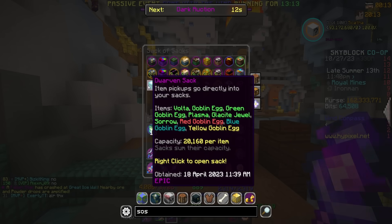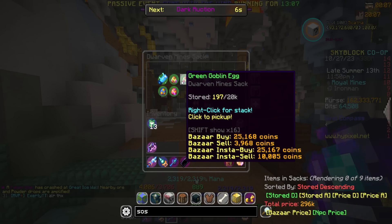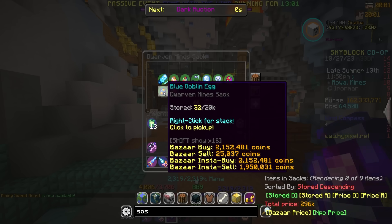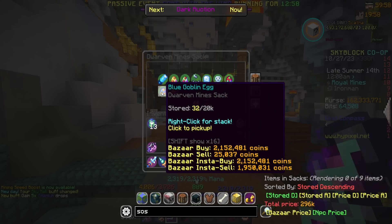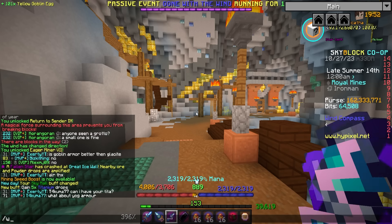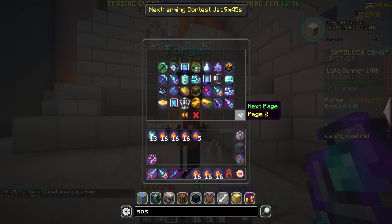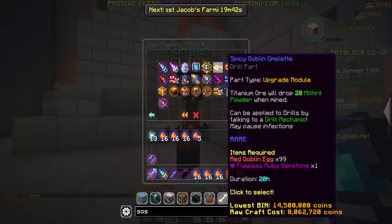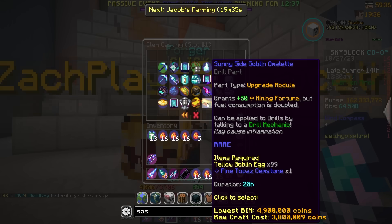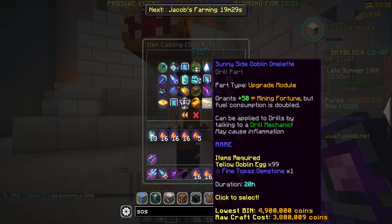Another thing I've gotten a ton of along the way is Goblin Eggs — various different kinds. We're up to 550 regular Goblin Eggs. We crafted the Pesto Goblin Omelette and we already have another 197. We're up to 47 Reds. I got a Blue Egg last night, so we're up to 32 there, and we're at over 99 Yellow Goblin Eggs, so we can actually go ahead and make the Sunnyside Goblin Omelette. This one grants plus 50 Mining Fortune, but Fuel Consumption is doubled. That's actually really good, so we're gonna go ahead and grab out a Fine Topaz.